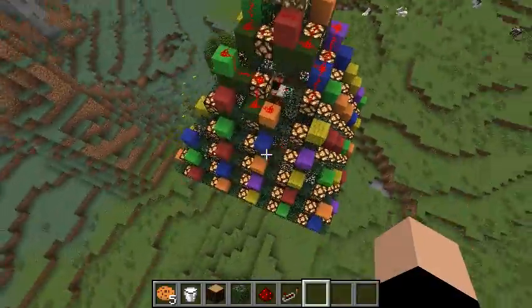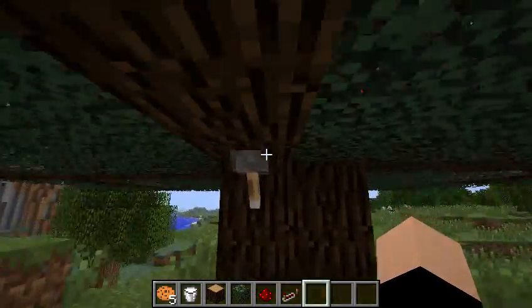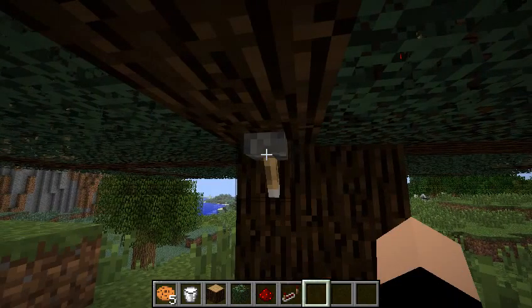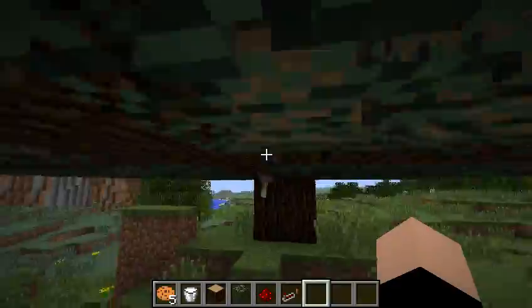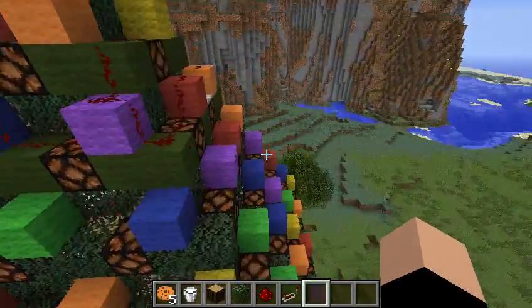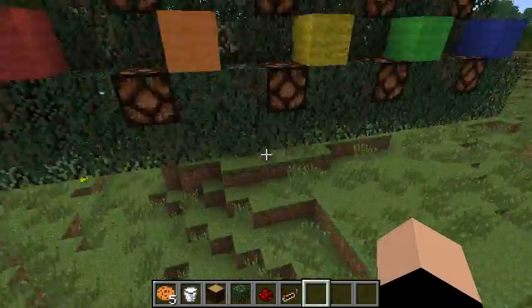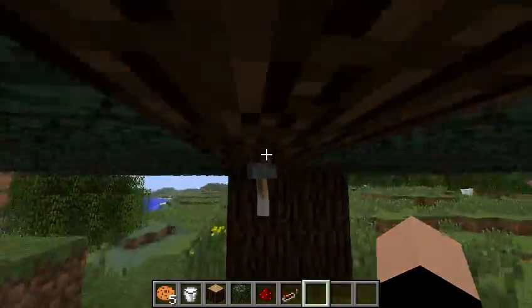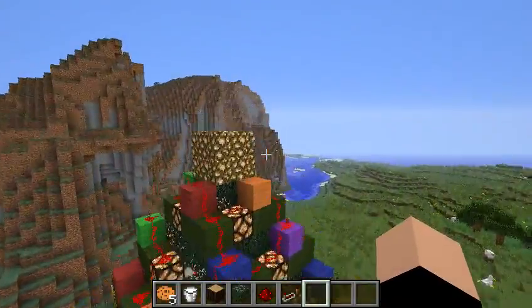As I said before, this is fully toggleable. You can turn it all the way off, and as you can see, all of the lights around the tree are all the way off. And with just one switch of a single lever, you can turn all the lights on.